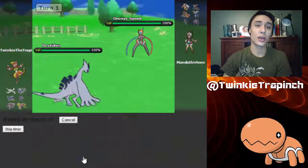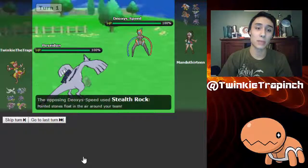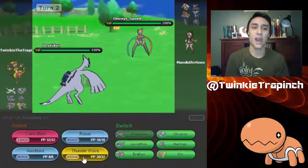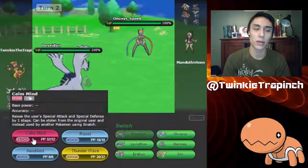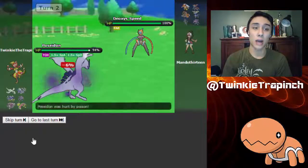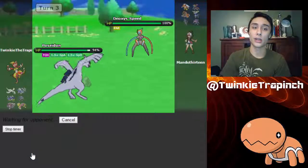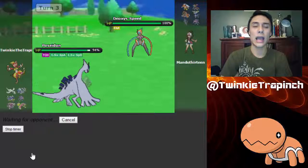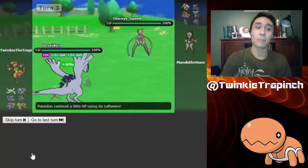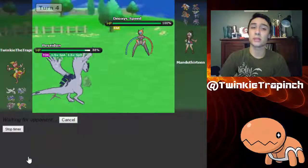Right now I'm gonna go straight for a Thunder Wave just to cripple this Deoxys-S completely, because without any speed, Deoxys is literally — like this is the speed form, it's supposed to be fast. Now it's just a piece of doo-doo butter Pokémon that can't do diddly squat. So I'm just gonna go and set up some Calm Minds right here, but unfortunately I get Toxic. So I'm gonna go for Aero Blast — hopefully this OHKOs it, but I miss. Oh my god.